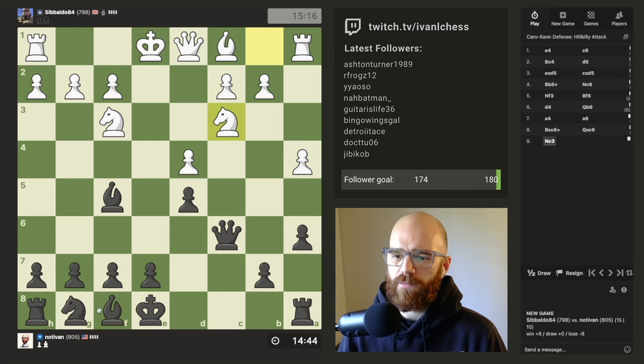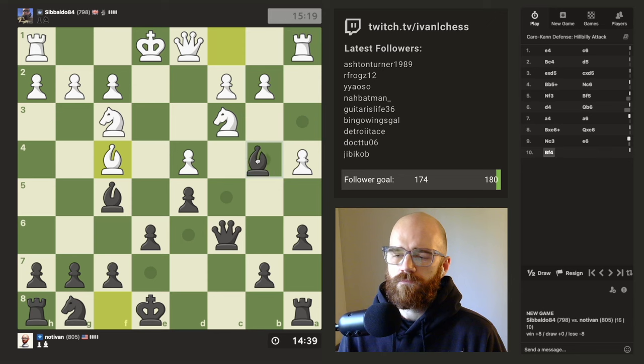Now it's probably time for me to start developing my kingside. I need to make a little hidey-hole for my light square bishop here. What's the big threat here? Is there a big threat?